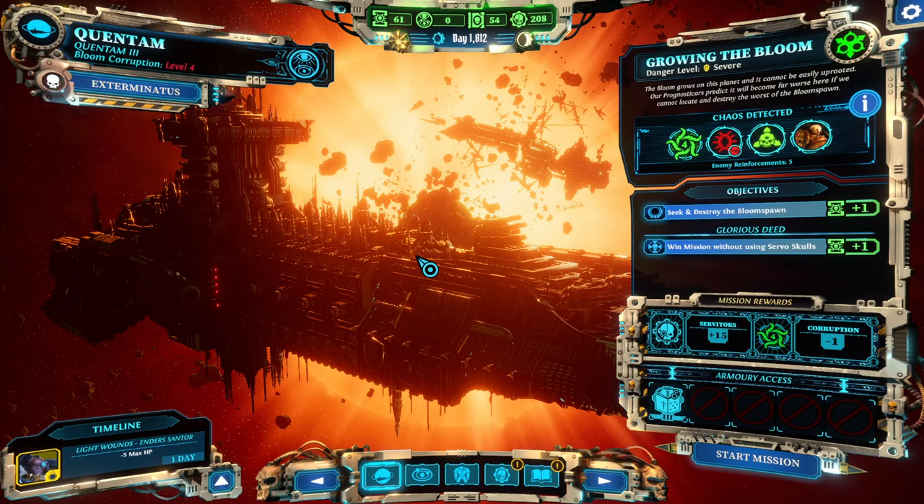Hello and welcome back to another installment of Warhammer 40k team builds. My name is Saiken and today I'm guiding through another team composition. I call this the support fire composition, which really utilizes a couple of classes in order to maximize the value of support fire and offers a ranged combat composition.